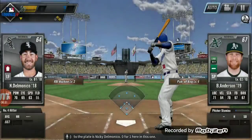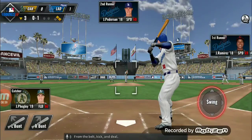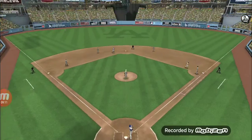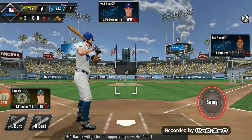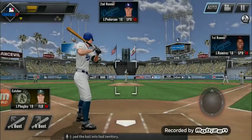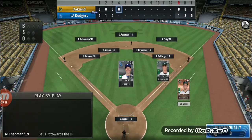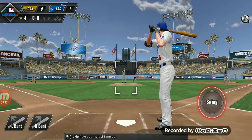Coming up to the plate is Nicky Delmonico, 0 for 1 here in this one. A grounder to third — kick and deal straight in to the left towards the opposite direction, no play. Now a swing and a fly ball. Austin Barnes will get his first opportunity now, he's 1 for 1. Chop the ball into foul territory, now here's the pitch — grounded out to third base, nicely done to get the double play. Batter coming up now is Cody Bellinger.